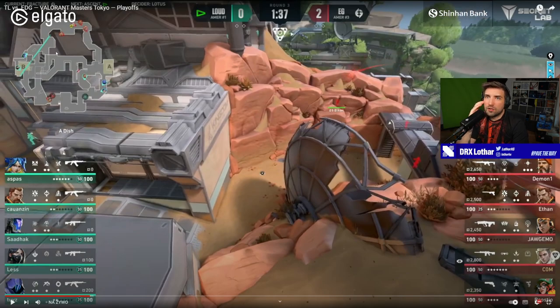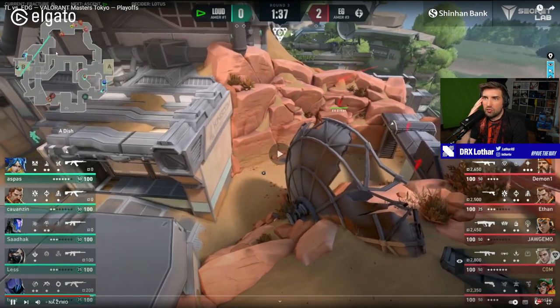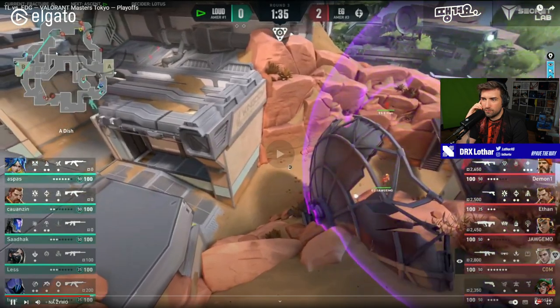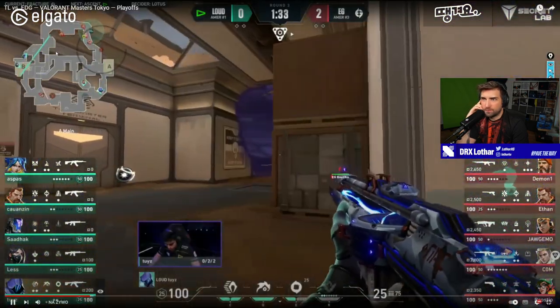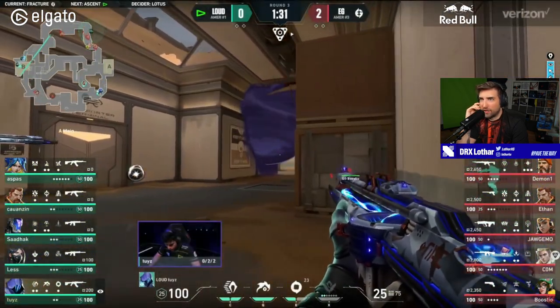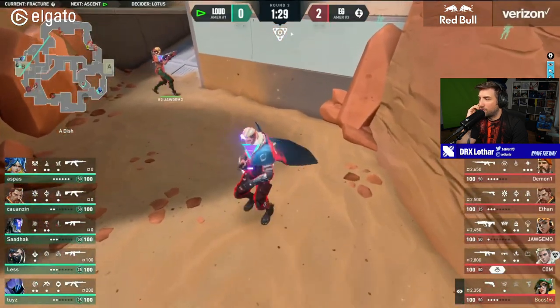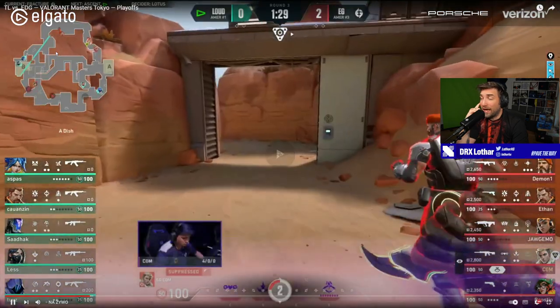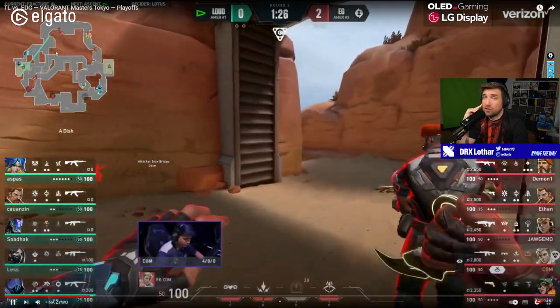Again, the same Viper wall from the defense, which can be abused, but EG goes towards A. The arrow clears Dish — literally every single position — so it gives a lot of space and allows them to farm the orbs. And Com now has the ult for round three, which is insane. Having the ult by round three is absolutely monstrous.